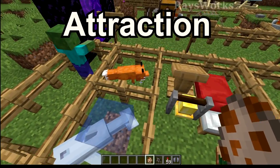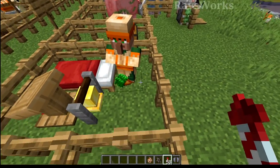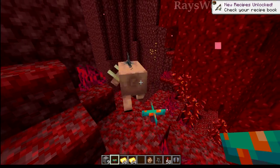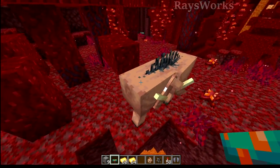There are also some mobs that will be attracted to items, such as foxes and dolphins going after items, villagers going after and picking up crop items, and piglins going after gold items. There are also mobs that are afraid of certain items, like hoglins from warped fungus, but this isn't very easy for precisely controlling them.